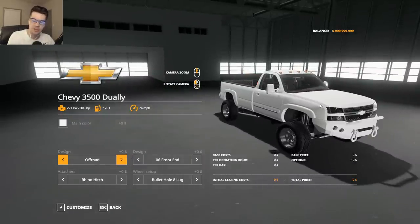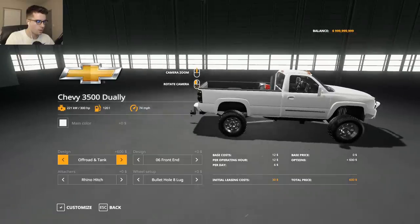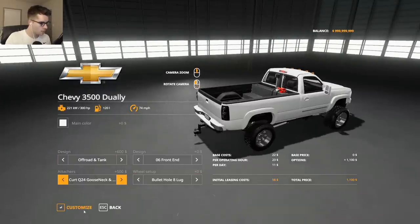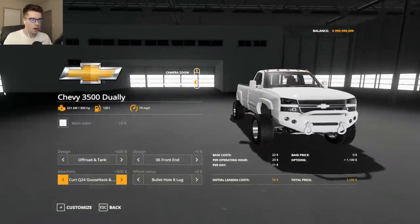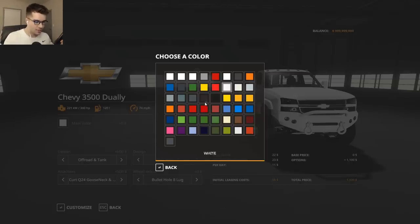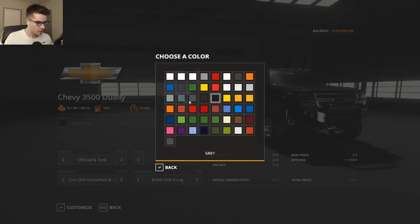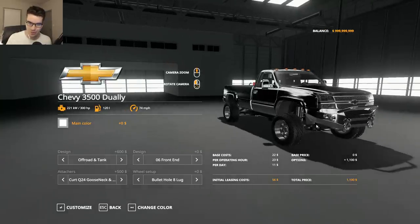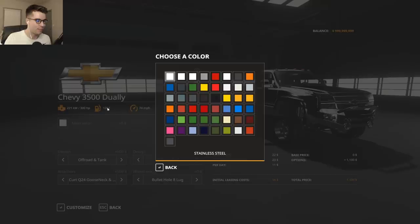There we go — got a rhino hitch in the back, and why not throw a gooseneck in there too. I'm gonna keep it white because white looks the best, especially with the LED lights on this. I could go black but it just doesn't look right unless I can get a good shade of black. I could go chrome — I've been obsessed with chrome lately, especially with that Dodge — but no, we're going white.